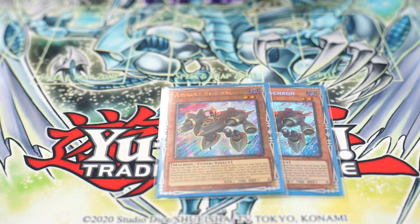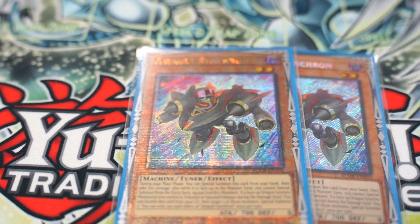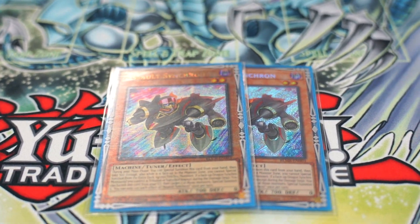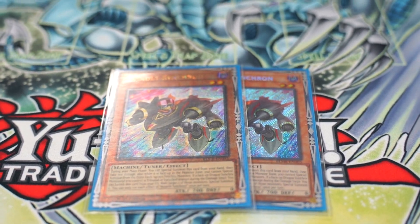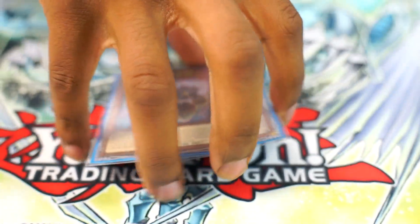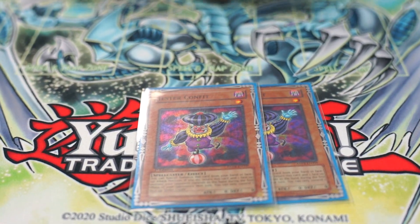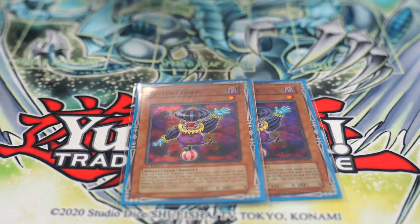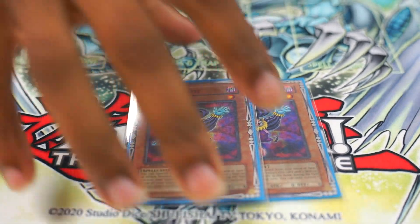I play two Doppel but I think I'm going to cut it down to one since it's searchable and sometimes it can be a brick itself. And the new card - two Assault Synchrons. What's the card do? It's a free body and if one of my Synchro Dragons gets banished it brings them back. That's awesome. Two Jester Confits - just free bodies, especially useful. They go good with Starter Synchron into Junk Speeder.